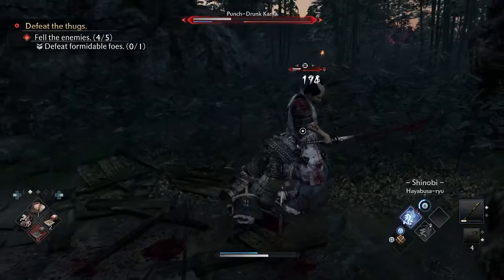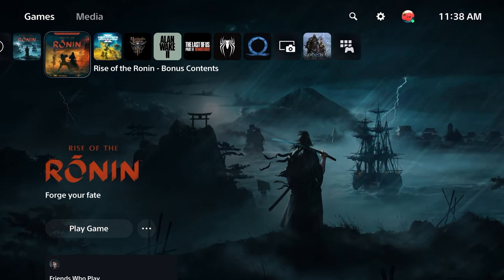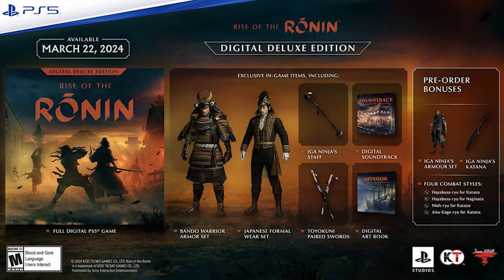Comment below what you guys think is the best look in armor. You also get the digital soundtrack and art book, which will show up next to the game as bonus contents. I have more tips and free rooms on my channel, so subscribe to see more. Thanks for watching, and I'll see you next time.